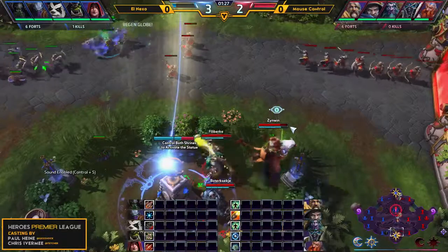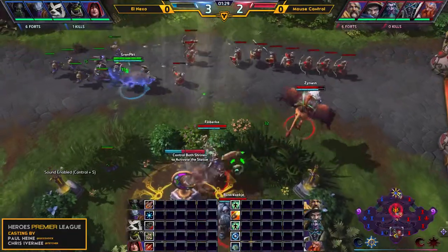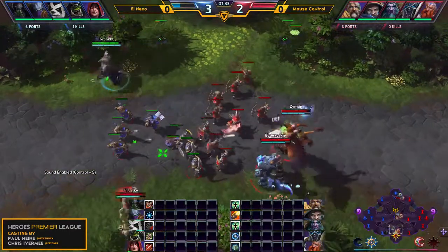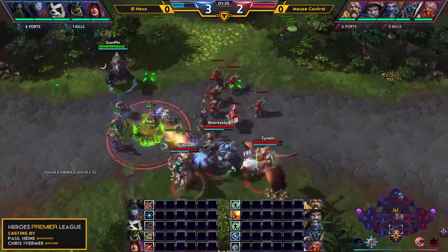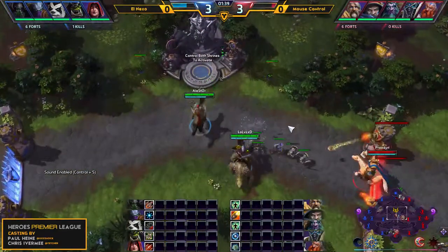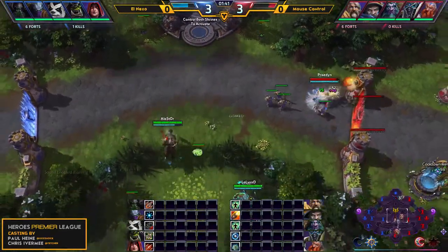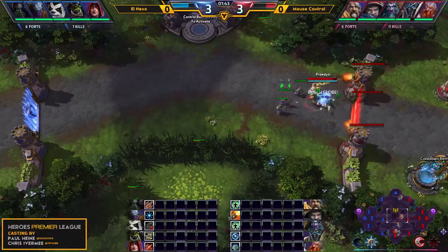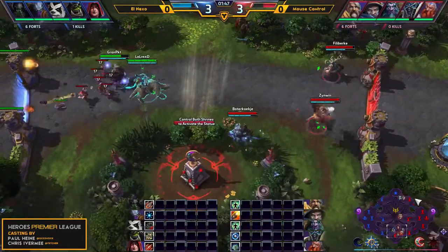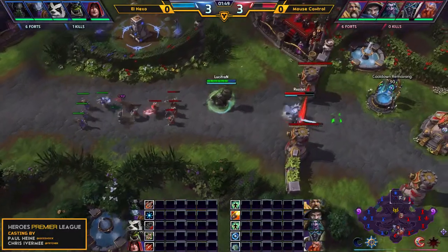GrandPKT, both shrines in fact are in favor of El Nexo, but GrandPKT, outnumbered 3-to-1, has backed up and decided to play it safe. He doesn't really want to give his life for the Dragon Knight as of yet, so we're just seeing both teams playing it safe. Lucifron trying to deny Raz as much XP as possible by just sitting as far forward as possible and just absorbing any damage that Arthas can do.